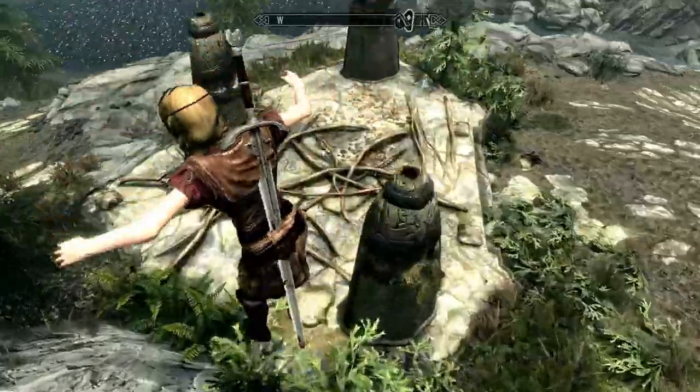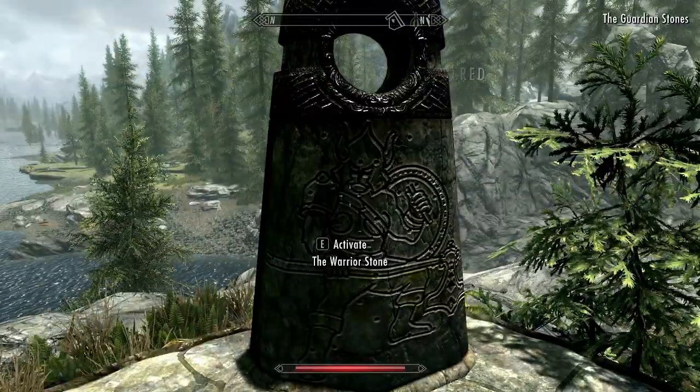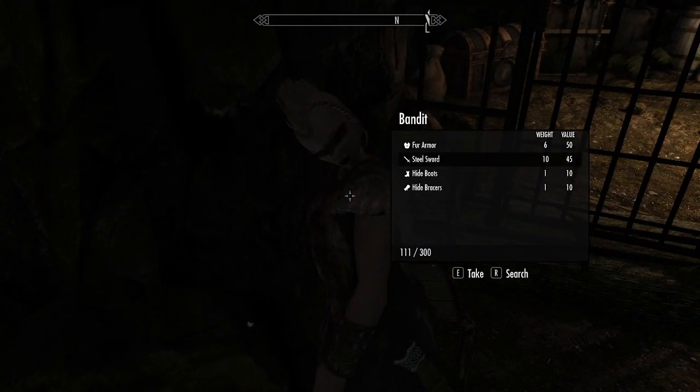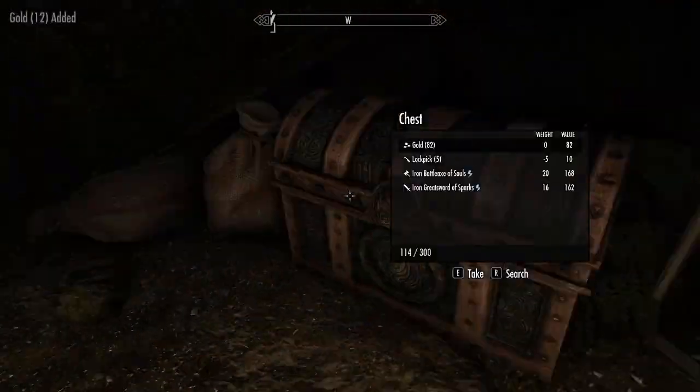We then head for the Warrior Stone as it'll just give us the best bonuses for this run. As we need a lot of gold for this run I decide to just do Embershard Mine while we're in the area. Easy money, and we need about 40k gold roughly for the house, so gotta get it where we can.